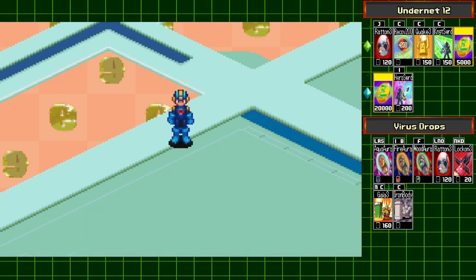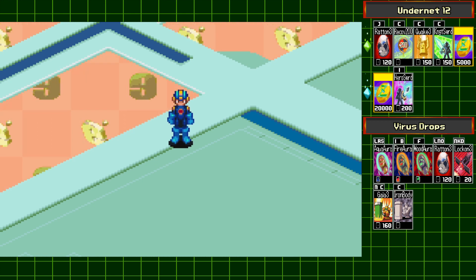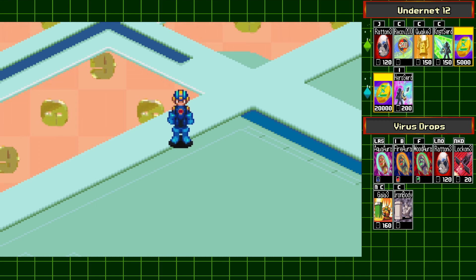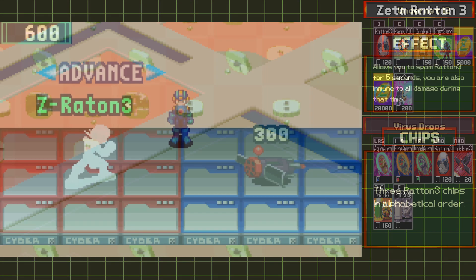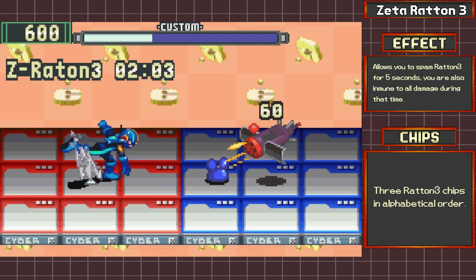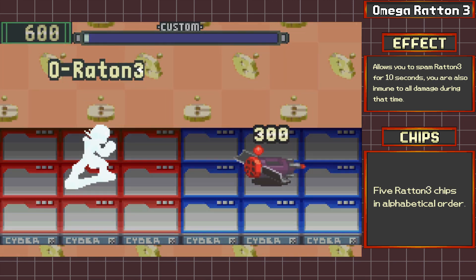We didn't get any chips, but I want to quickly address Rotom 3 and all its chip codes as a whole. We already have one code and we can get three more from fighting them here. Also, as a Green Mystery Data you can get the final code, meaning we have access to two new program advances: Cera Rotom 3, which lets you spam the Rotom 3 chips for 5 seconds while immune to damage, and Omega Rotom 3, which does the same for 10 seconds. Pretty good.